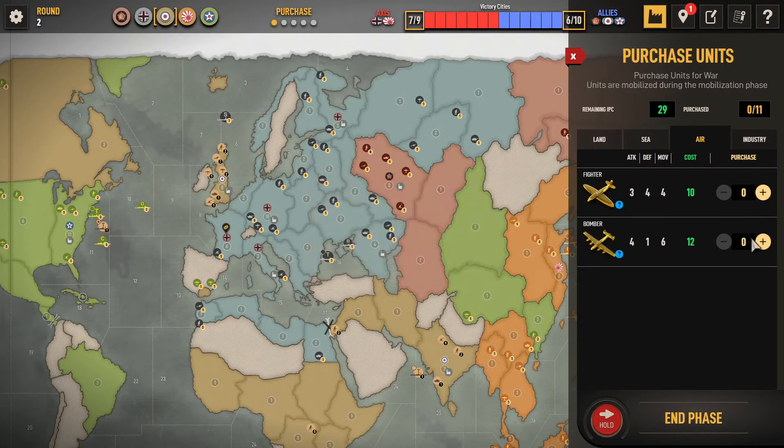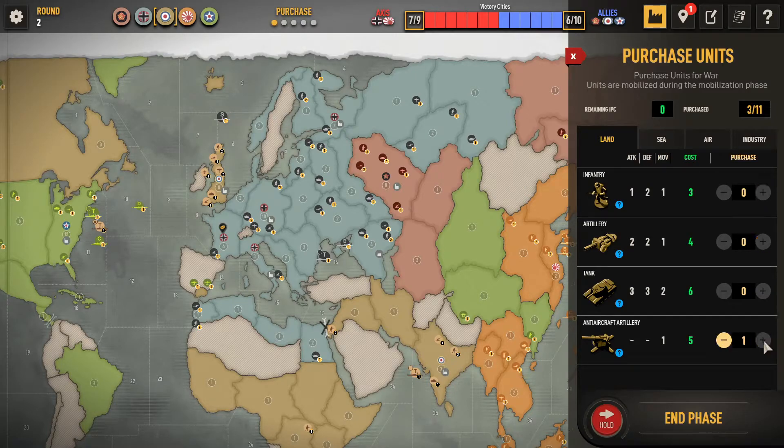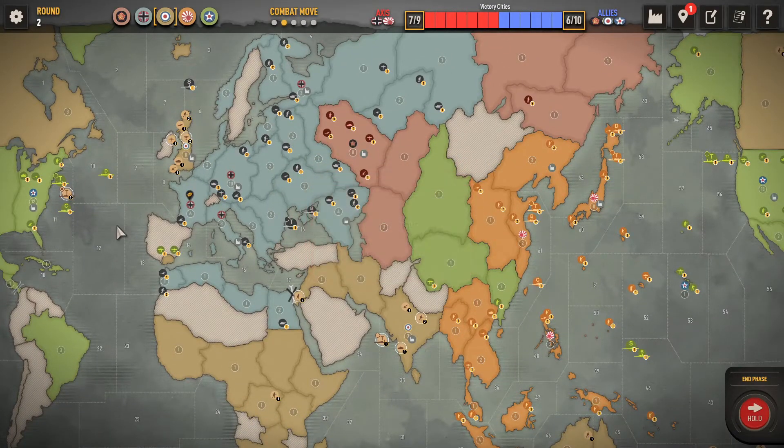Alright, so we've got to order our units. I'm going to order one more bomber because I need to get something down south. And I'm going to order another anti-aircraft gun. What does an anti-aircraft gun do? I'll show you in a minute.